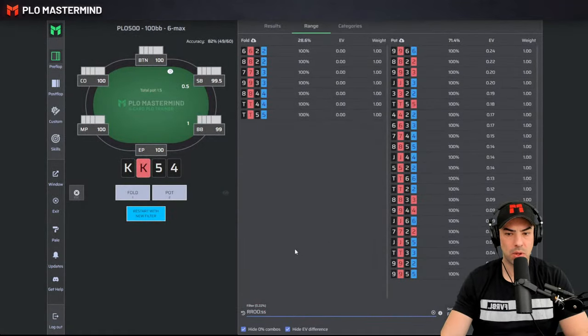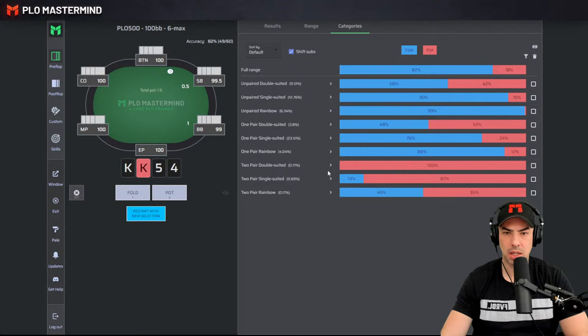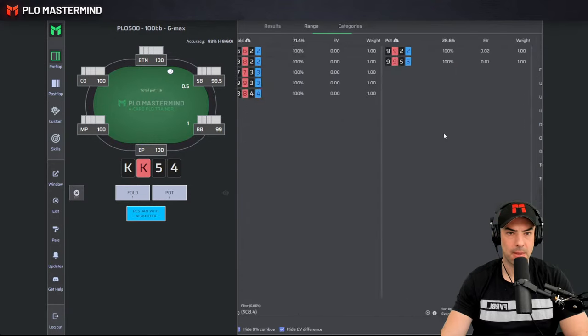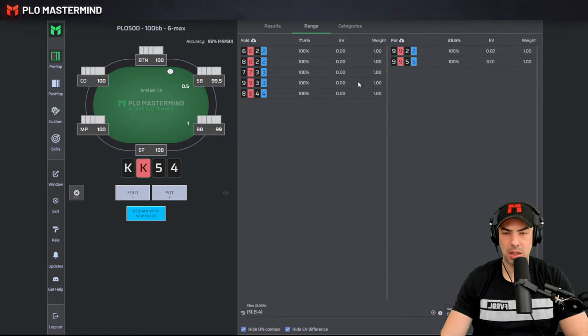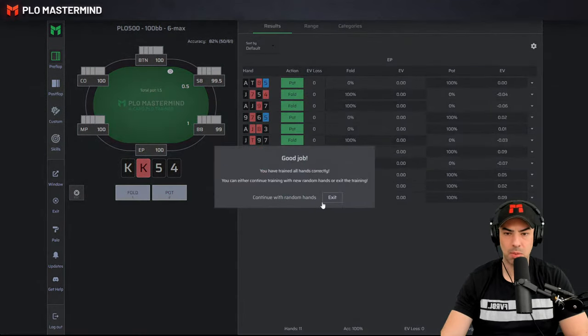Raises 71%. Two pair single suited — just a few combos. 9-9-2-2, 9-9-5-5 opens. Again, very marginal in value. King-King-5-5, King-King-5-4 is open raising. We've now repeated the hands we played incorrectly, because reviewing mistakes is an important part of improvement.